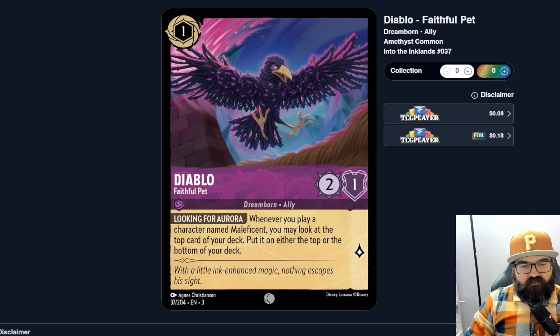Diablo, Faithful Pet — one ink, two-one. Looking for Aurora: whenever you play a character named Maleficent, you may look at the top card of your deck and put it on either the top or the bottom. Without Maleficent in your deck this makes no sense — it's a terrible card. Even with Maleficent you're only going to have four to eight of them in your deck, so the likelihood of this being a good card isn't great. It's way too specific, and when it's not triggering it's not good.